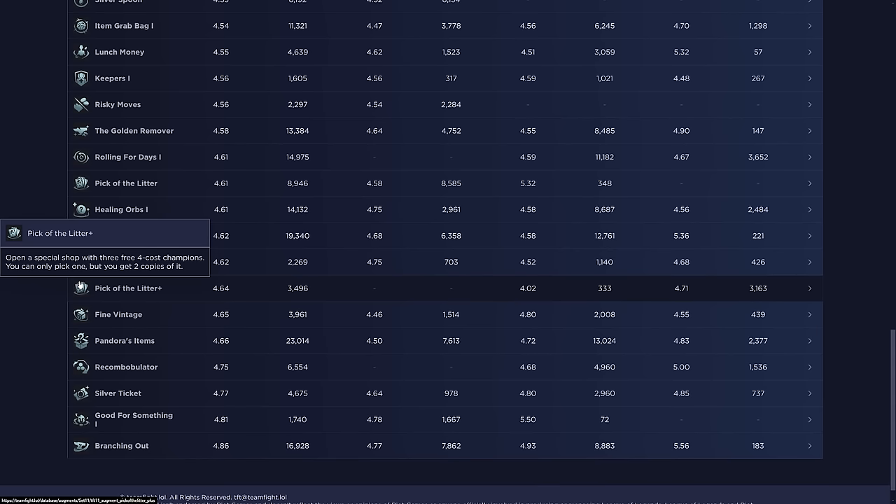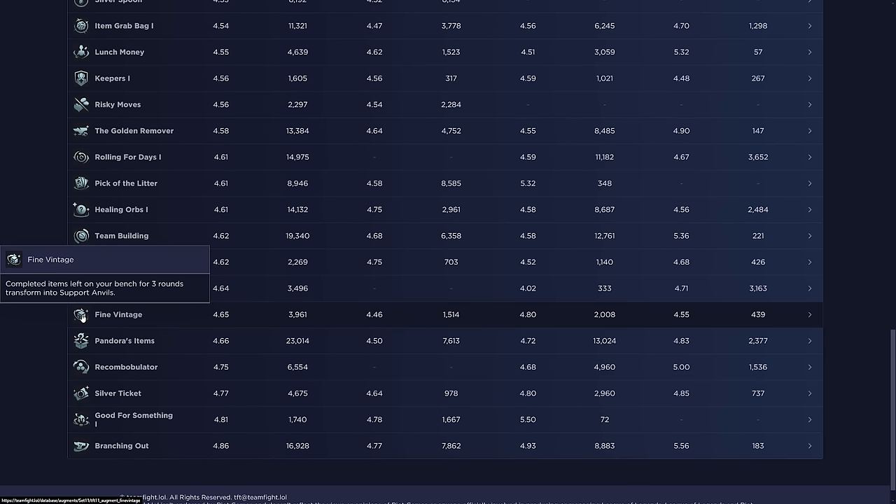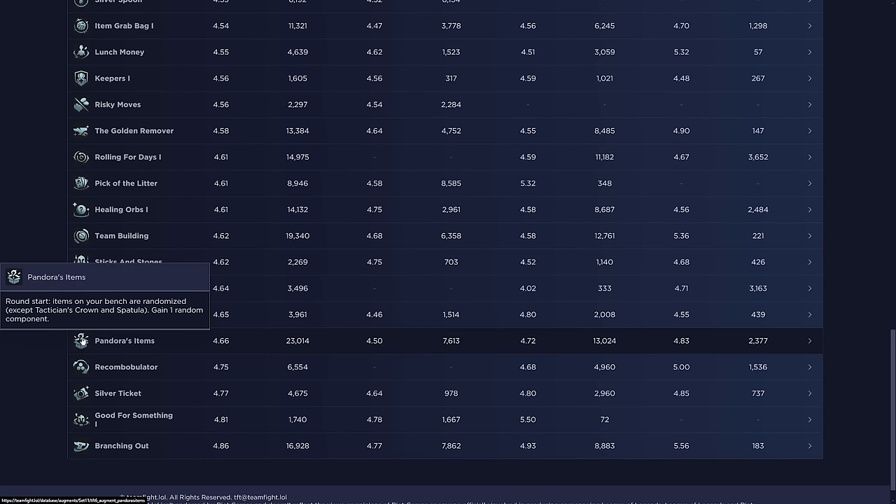Fine Vintage has low stats because people are playing it wrong — it's only good in the early game. In the data, it averages 4.65 overall, with 4.46 in stage two. You really only want it in stage two: lose streak, build a bunch of items on your bench, and then get a bunch of support items. If you're taking it in stage three and putting items on your bench, you'll lose a lot of stage three rounds where round damage really matters.